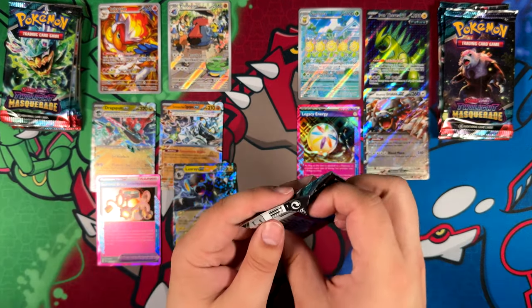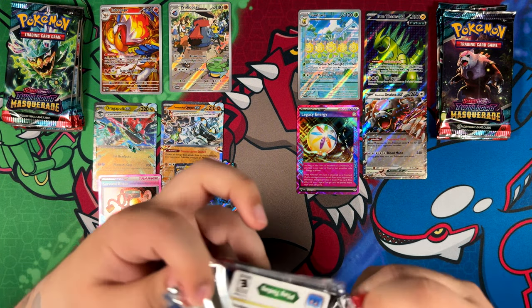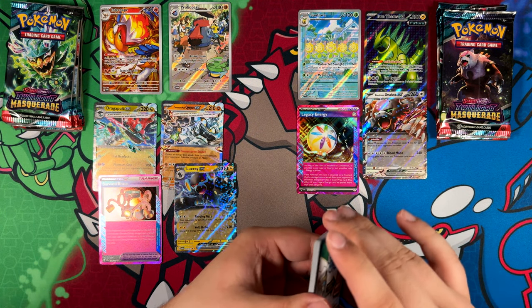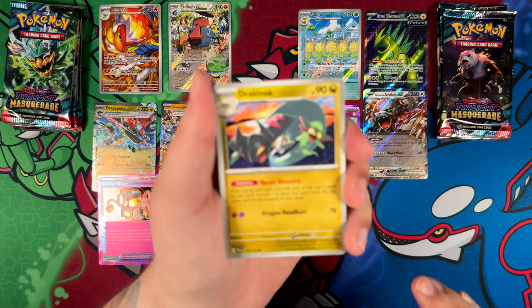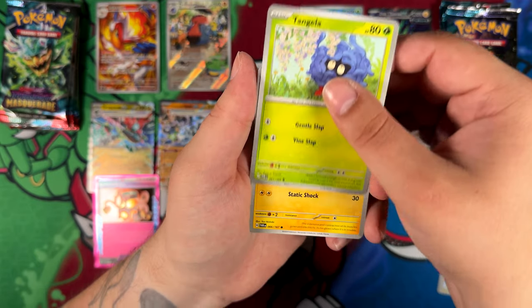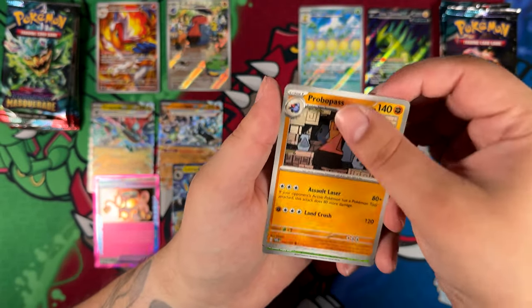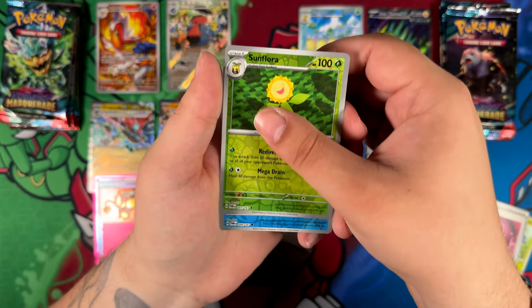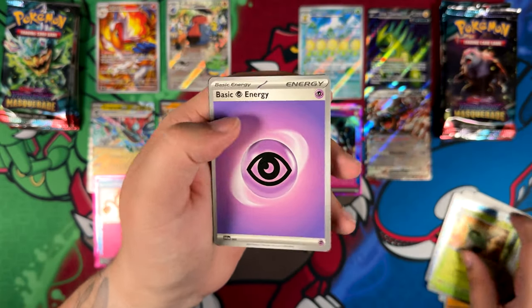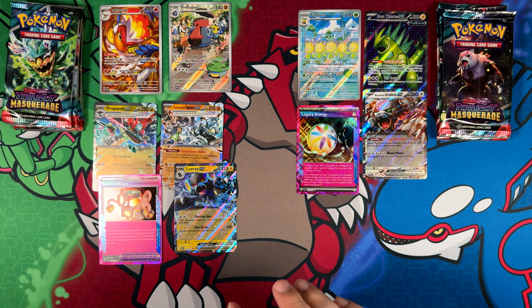We're getting towards the end of the box and I'm kind of getting worried — not only for the special illustration rare, but also for the pull rates in general. We did get our three illustration rares and two Ace spec cards, but for some reason it still feels like so little pulls. We still have a few packs left, so maybe there's still something to be had here — probably a few normal EX cards. We've only gotten four so far.